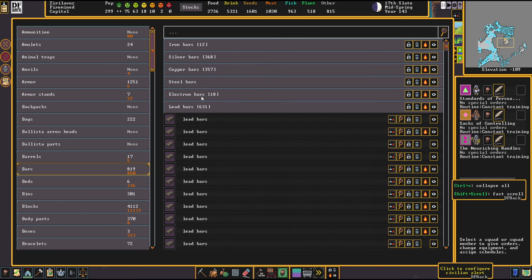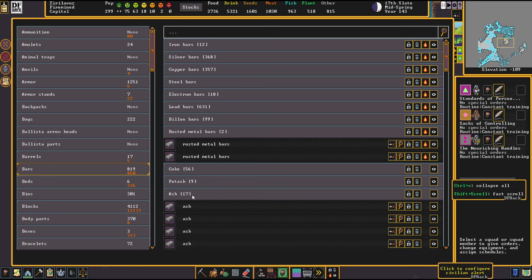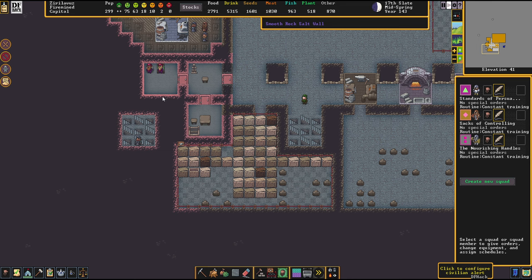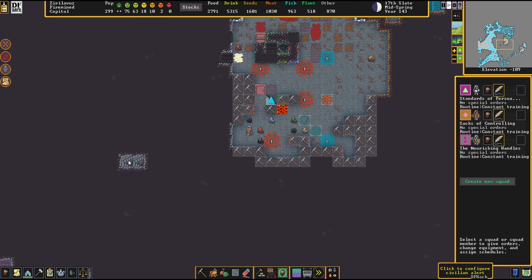Do we have freaky bars now? Rusted metal bars! Hell yeah — it's divine metal. That's the gear of this monstrosity. Love it. Let's see what we can make out of that.